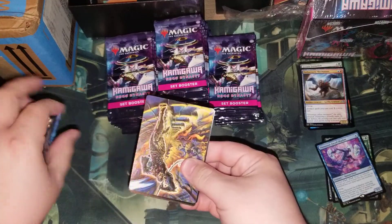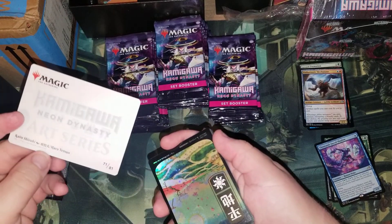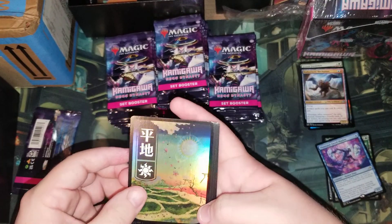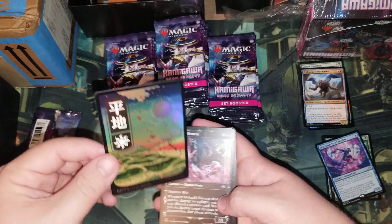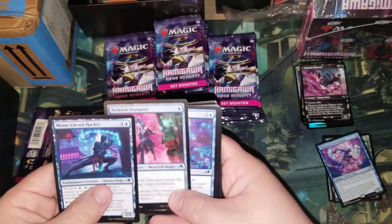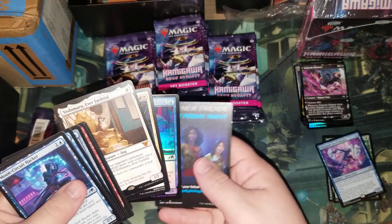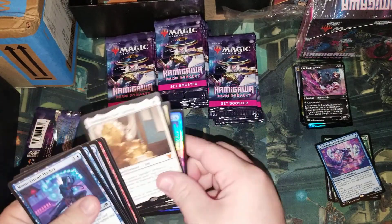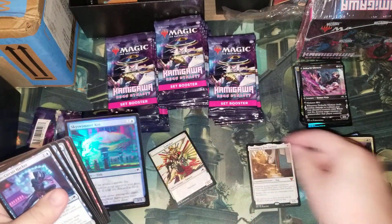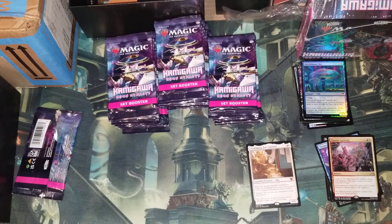Gotta keep the flow going — oh, even better! First off we have Kaido, but this is the Japanese alternate art, which I didn't know you could get. We have a foil Plains — holy crap, look at that, amazing! And we have a Silencer. Oh, Dockside Extortionist — I got Dockside! I got the Dockside, oh that's awesome! Check it out — I actually wanted that one so much.